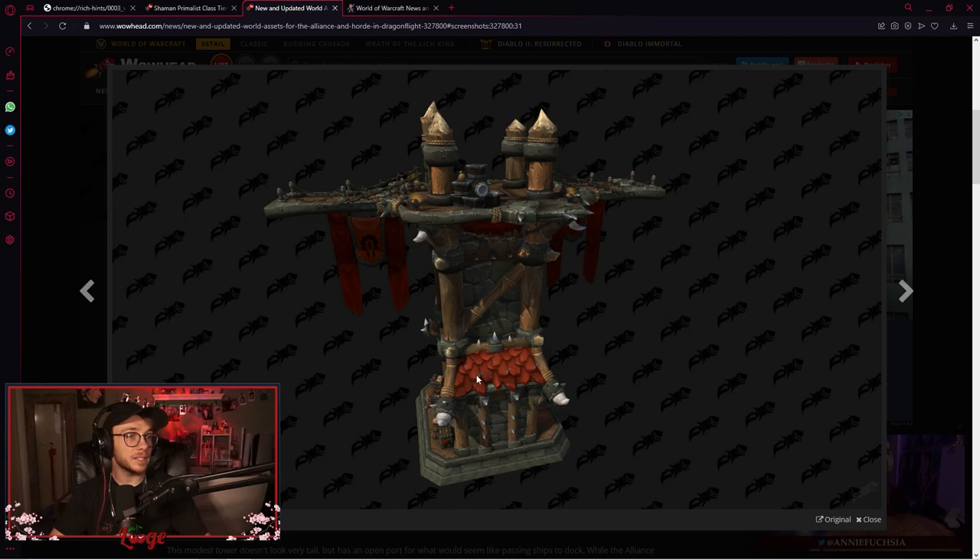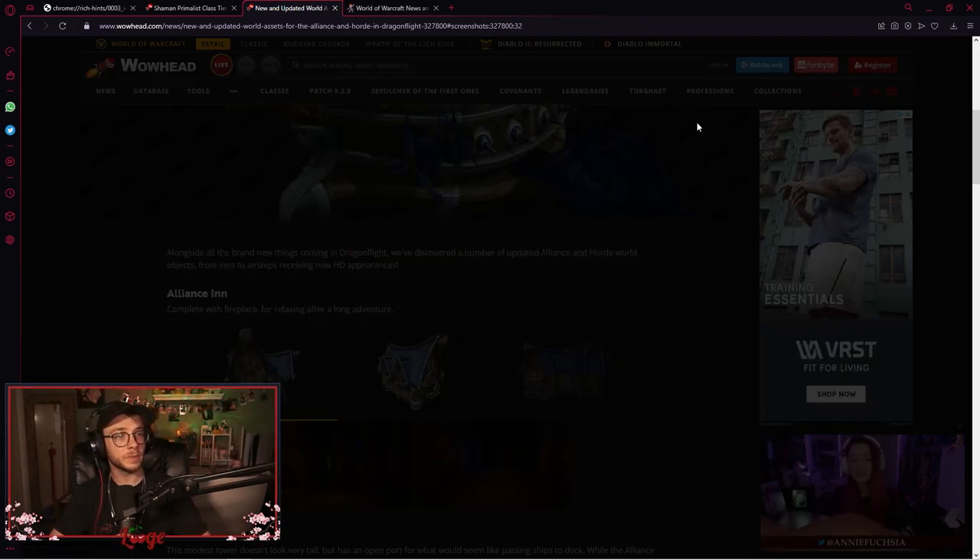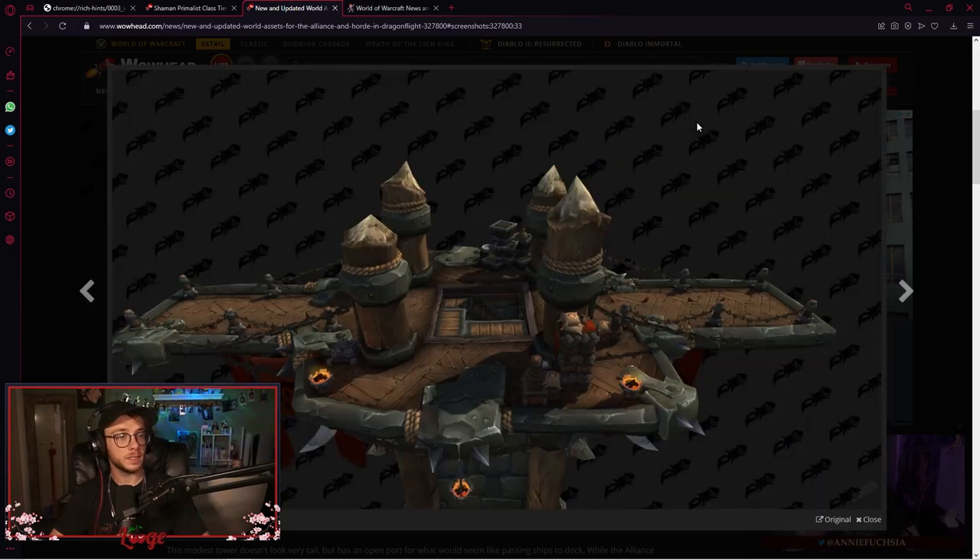The Horde towers — as for the zeppelins, I guess the zeppelin to go to Stranglethorn, the zeppelin to go to Undercity, which is not in use. But this could mean that we might see Undercity very soon. They could also do it with the Lich King side. Yeah, that looks great, I love that.